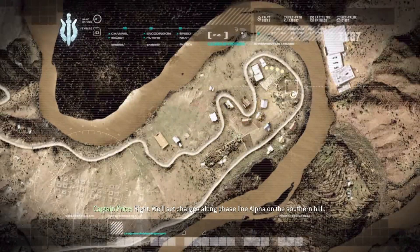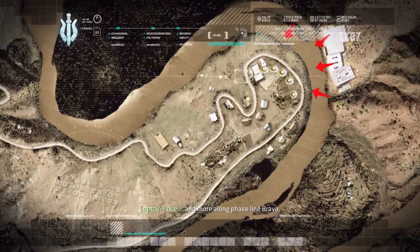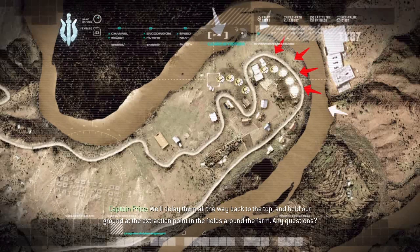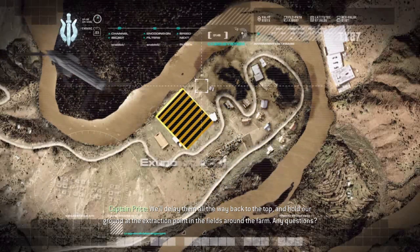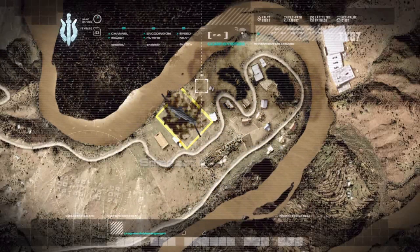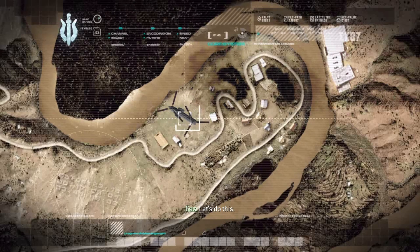We'll set charges along Phase Line Alpha on the Southern Hill, and more along Phase Line Bravo. We'll delay them all the way back to the top and hold our ground at the extraction point in the fields around the farm. Any questions? Let's do this.